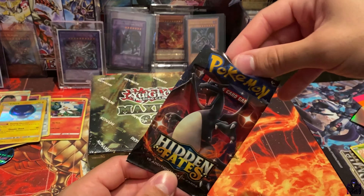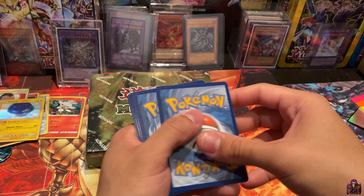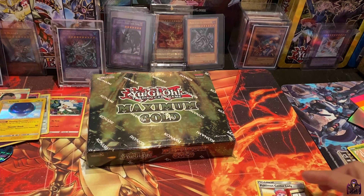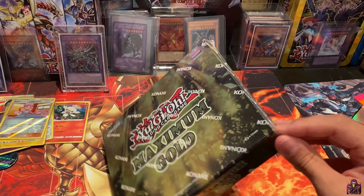Come on Charizard, let's get a hype card! We have a Grass Energy, Brock's Gym, Metapod, Giovanni's Exile, a Koffing, Staryu, another Ekans but a different one, and Arcanine in the background — that's cool. Caterpie, Paras. Ooh, and we have a Supporter Pokémon Center Lady — nice! And Erika's Hospitality. So unfortunately no Charizard pull there, but can't complain — we got some decent pulls in today's video.